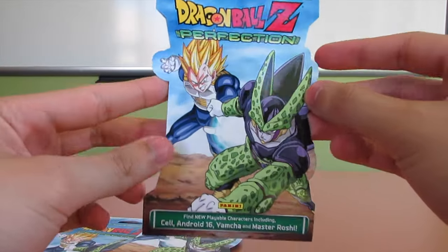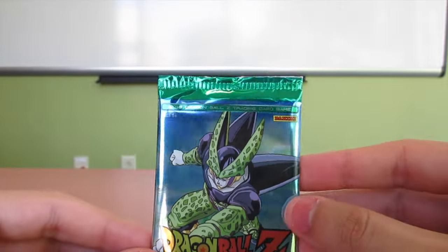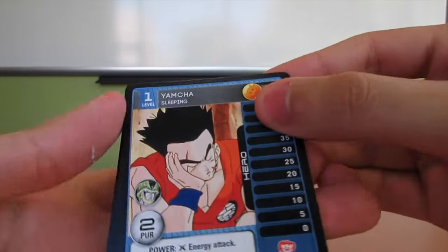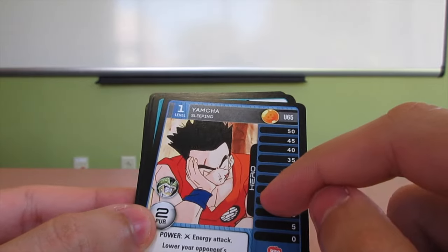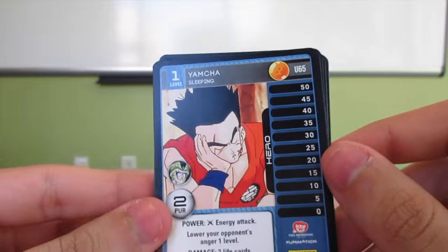Alright, let's open these. The first one — dang, that's really shiny, I didn't expect that. Yeah, really nice. Alright so, Yamcha sleeping. In the original Dragon Ball Z cards, the personality cards were really hard to get — well, some of them were. And I remember the three stars weren't that hard. I think that's on Kahneman — I mean, Yamcha.